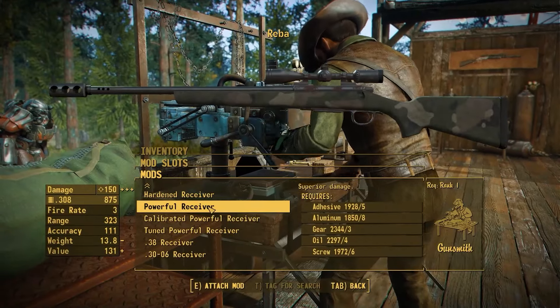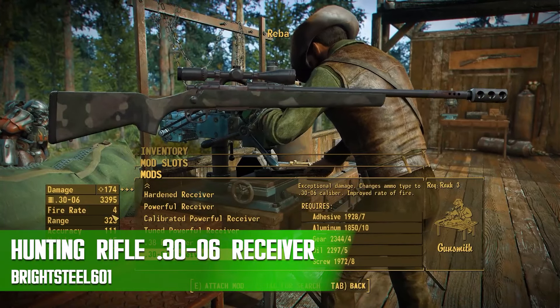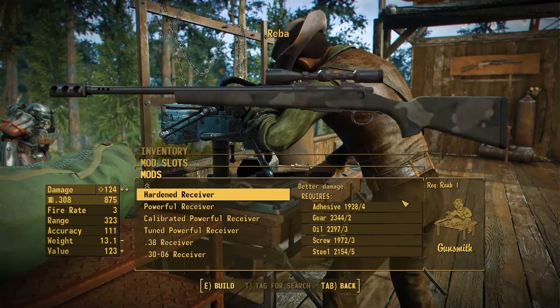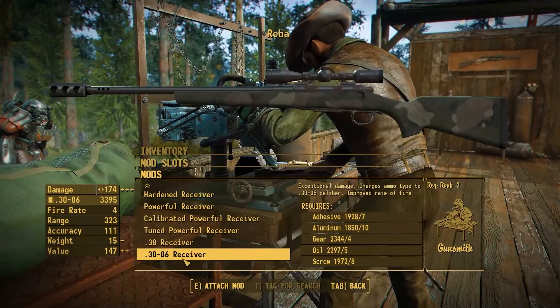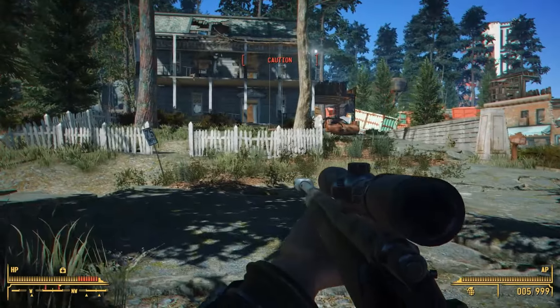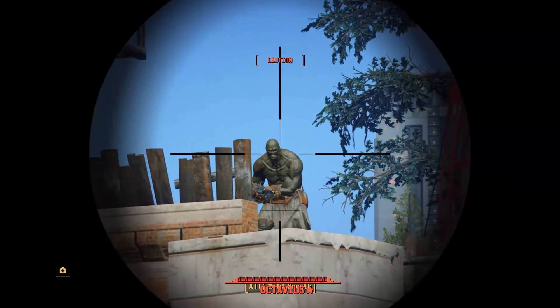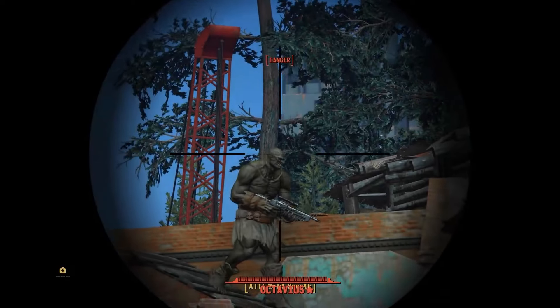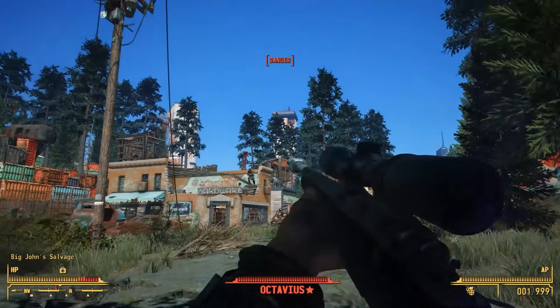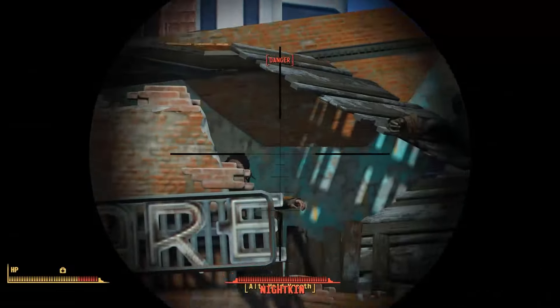The next mod is a very simple one, but it's one I actually use in my load order because I think it's absolutely excellent. That is going to be the hunting rifle 30-06 receiver munitions patch by Brightsteel601. For me, one of my biggest issues with the hunting rifle is that it has a .50 caliber receiver, which is absolutely ridiculous. So this mod is going to completely remove that from the game and replace it with a new rechamber, adding in 30-06 from munitions. This actually makes sense since in real life the R700 can come in 30-06, and shoving a .50 cal into a rifle like this doesn't make any sense whatsoever.